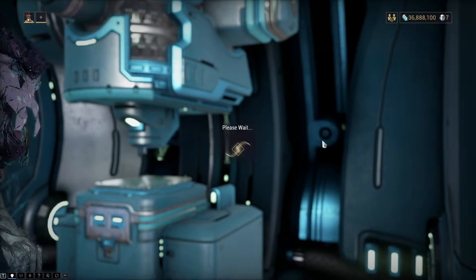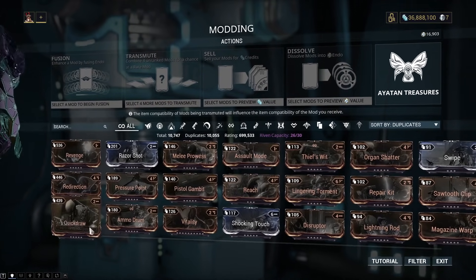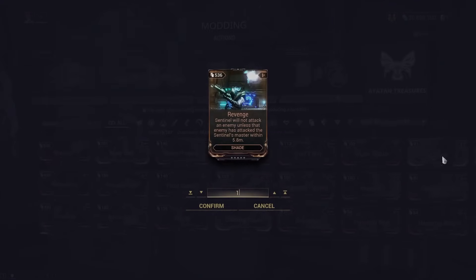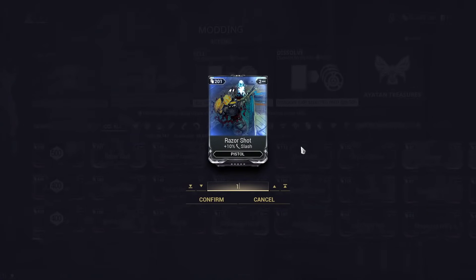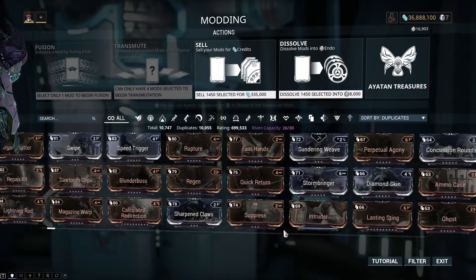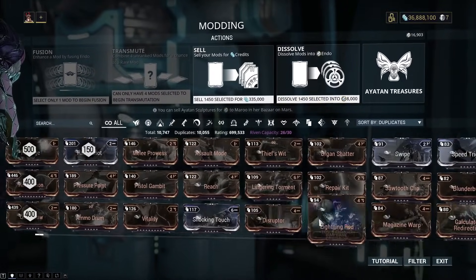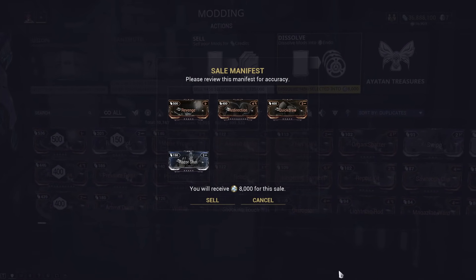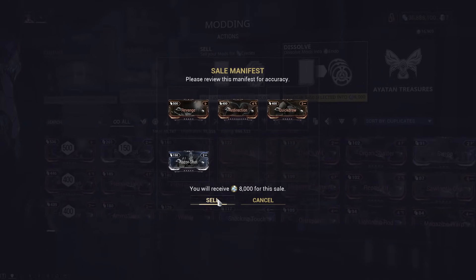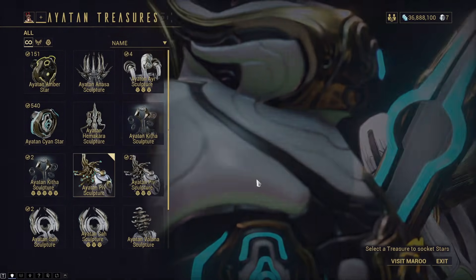If you're early on in the game, you definitely won't have a lot of endo. So purely just by playing the game, you'll acquire a lot of mods most likely. Simply dissolve almost all of your mods that have a large number of duplicates into endo. If I were to go through my entire inventory and transfer everything to endo — up until maybe like a 20 amount — I would probably get damn near 30,000 to 40,000. So this is the passive way that everyone should collect endo. I wouldn't recommend ever selling your mods for credits purely for endo.